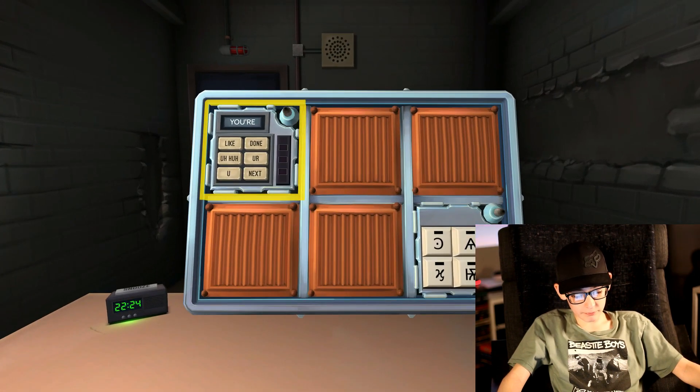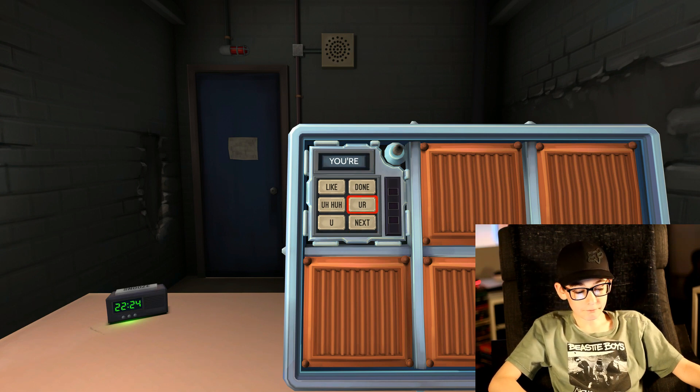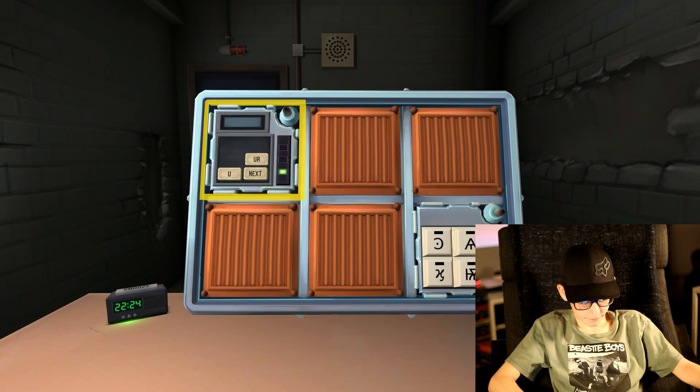We got the word game. 'Your' — Y-O-U apostrophe R-E. Y-O-U... Middle right. Middle right. U-R, two letters. Done. Got it. Next word.